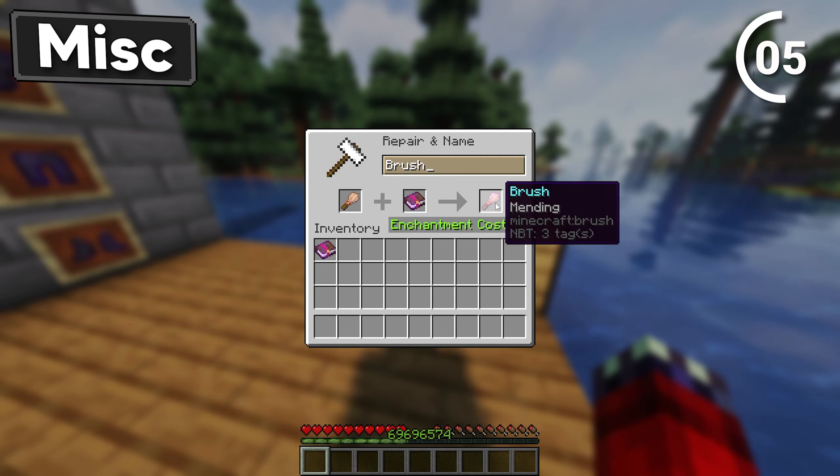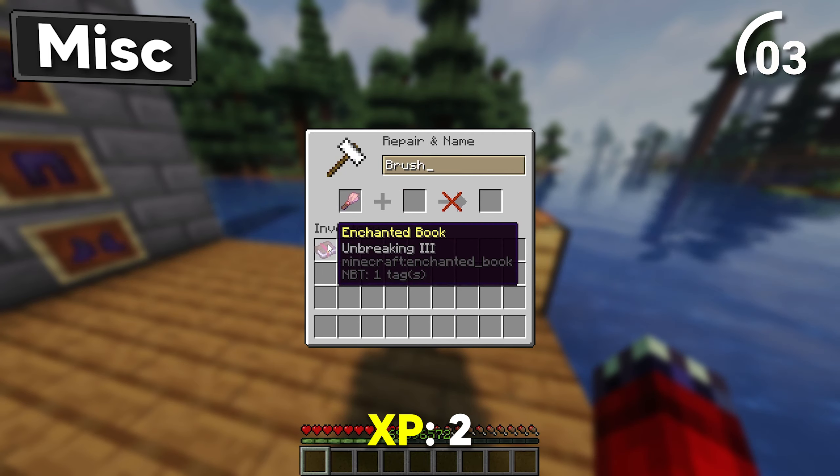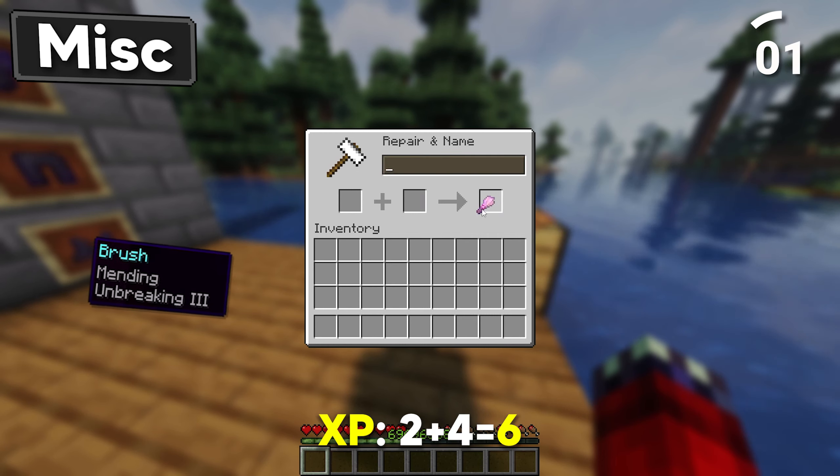Throw your brush onto the anvil with Mending, and then mash together the brush and Unbreaking 3.